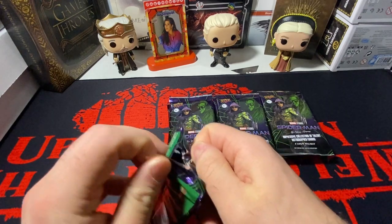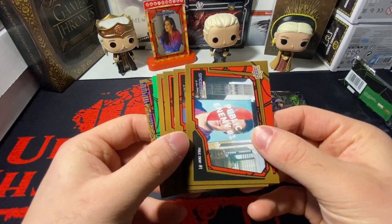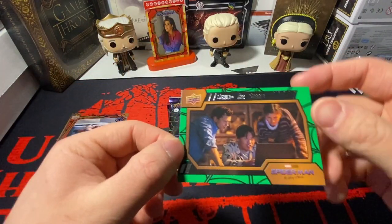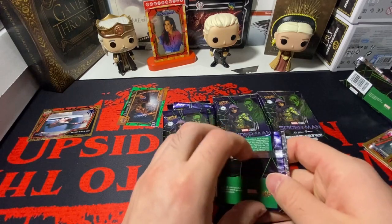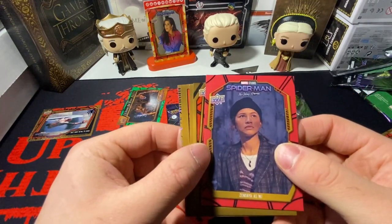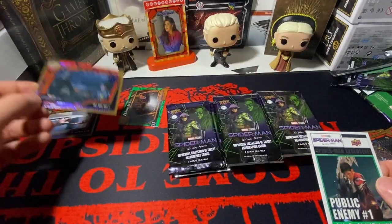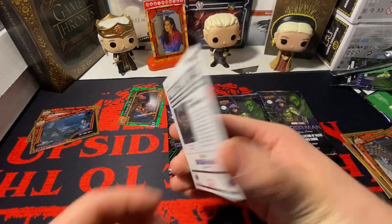I will be very upset if they give me another one of those. So I'm not going to go over the base. We've got a blue, and we have a behind-the-scenes card. Let me keep this a little organized — last time it was a complete mess. Let me know down below if you guys have opened up this product before. We also got a public enemy number one newspaper insert.